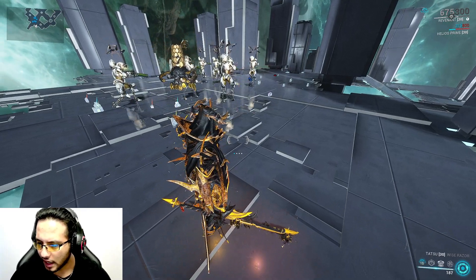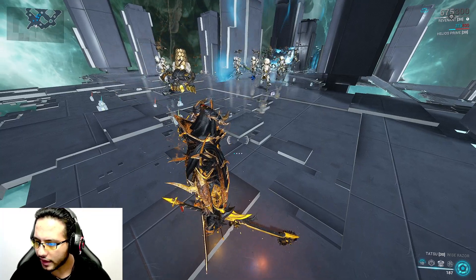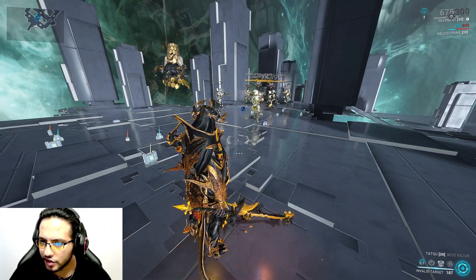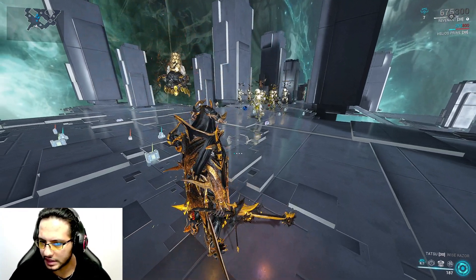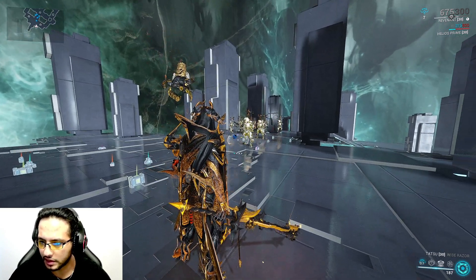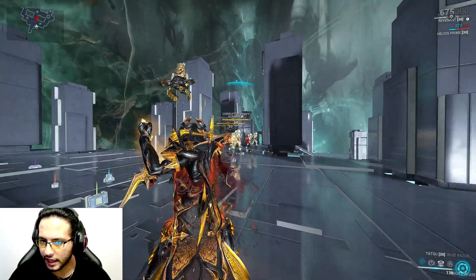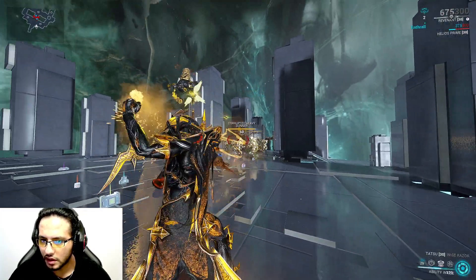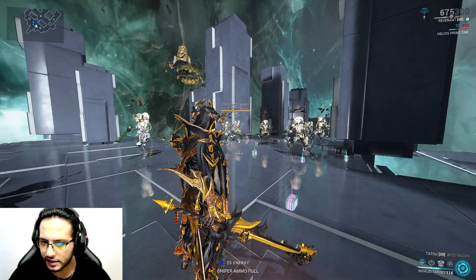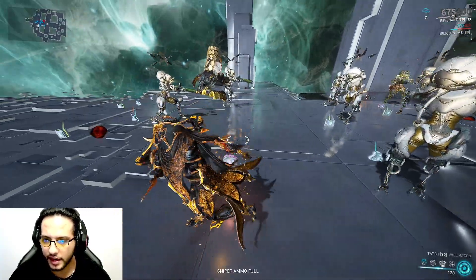Now if you look down, you have a countdown — 15, 14, 13, 12 — and so on. When that timer finishes, you're going to lose control of those enemies if they didn't die by then. So you need to recast it. You can speed the process — instead of waiting for them to chain up to seven, you can just spam the first ability directly on seven enemies.